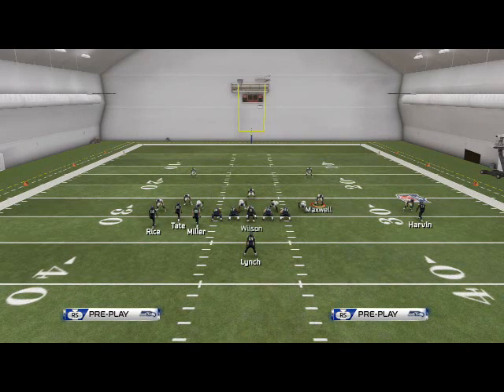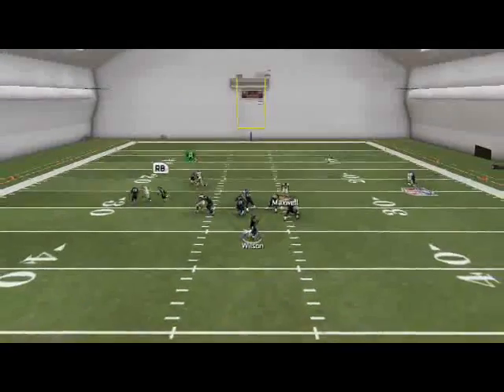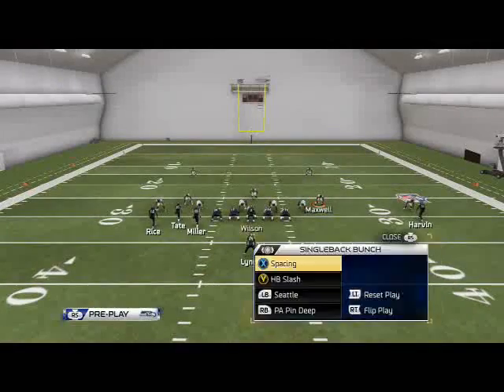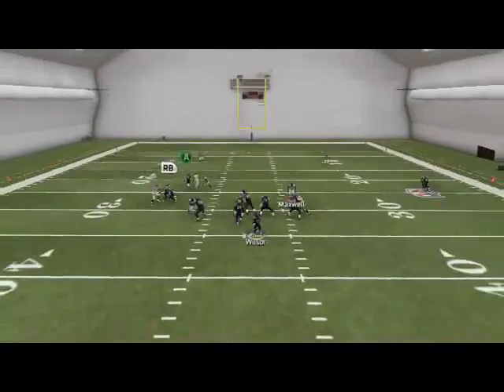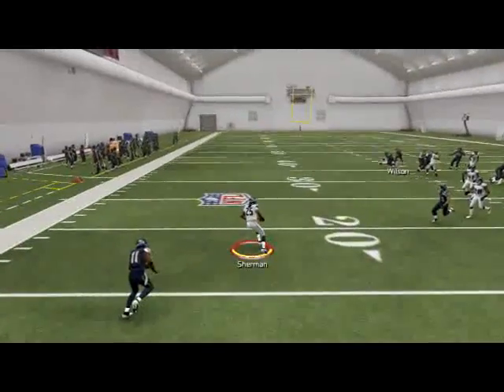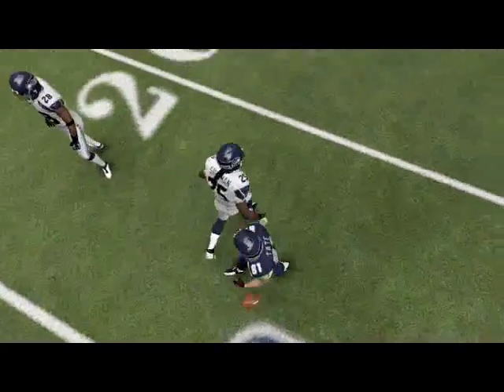Our last read against man-to-man coverage is going to be Percy Harvin. We're going to pass lead that comeback route at about 3 o'clock. The idea here is the comeback route is very effective in Madden 25 for beating man-to-man coverage right when he snaps back. You want to throw it with a pass lead down and to the right.